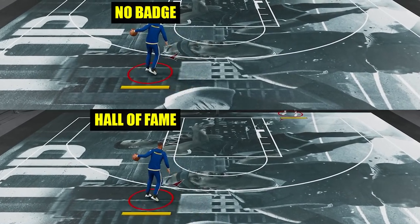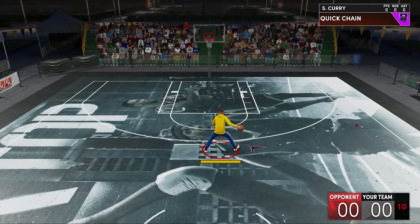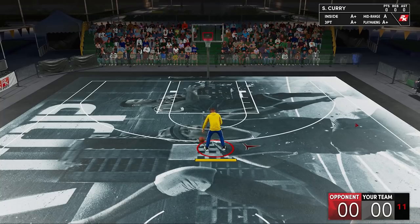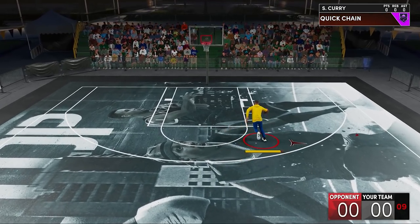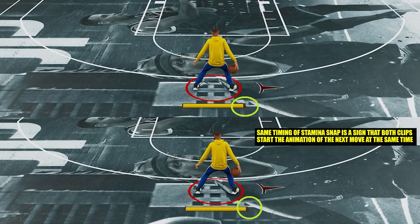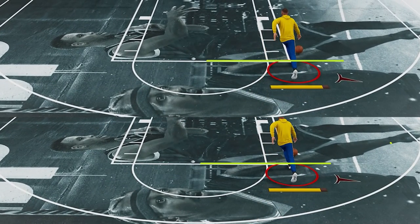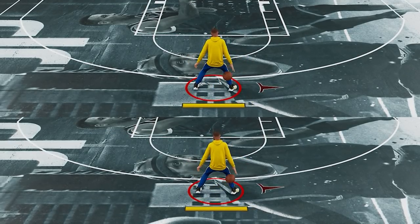Going back, I was thinking maybe the badge gives you a speed boost the moment it activates. So let's give it a shot. Let's find a sequence that can trigger the badge and, as much as possible, won't move the player that much, because as you get wider dribble moves the margin of error in terms of distance covered will be bigger. As you can see here, it's pretty much the same. I know there could be a micrometer difference, but that's really so small it could just be a margin of error — and keep in mind, that's between no badge and Hall of Fame.